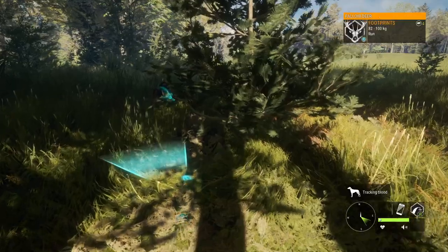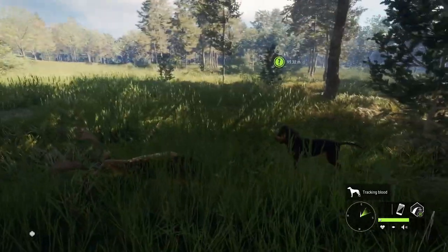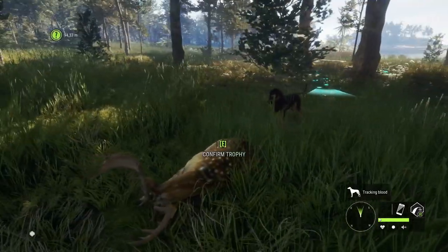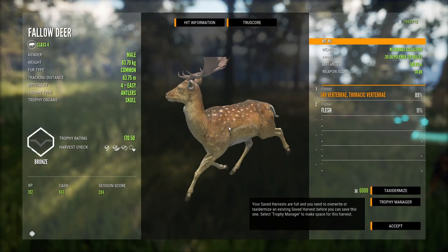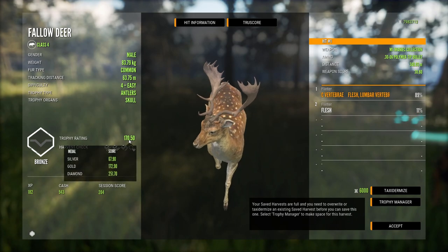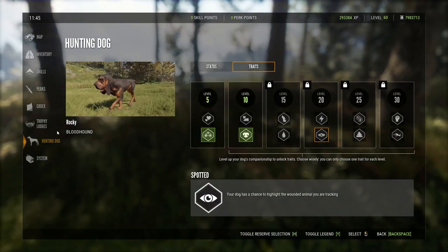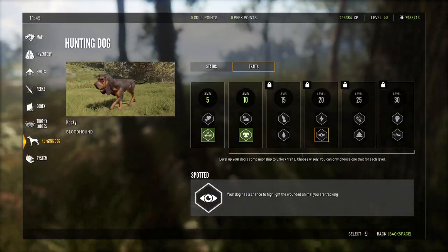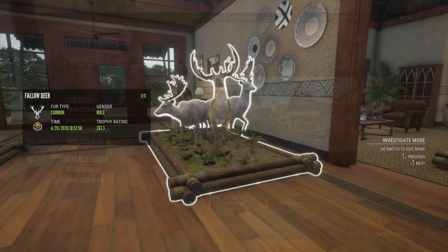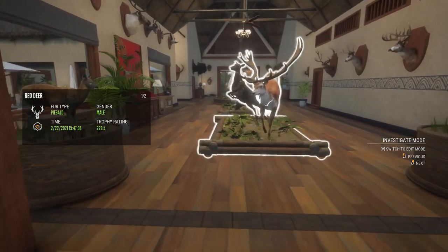We're an hour and seven minutes into this recording and shot probably 30 to 40 Fallow Deer, and just like that Rocky is basically an expert tracker - going faster than we could ourselves. Let's head back to the Trophy Lodge and take a look at our Fallow Deer and see if that diamond is actually our best one. I think I must have had the numbers backwards because it's 267.3 and we actually have two that scored the exact same.